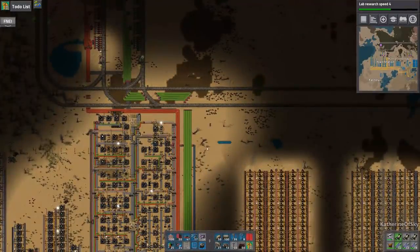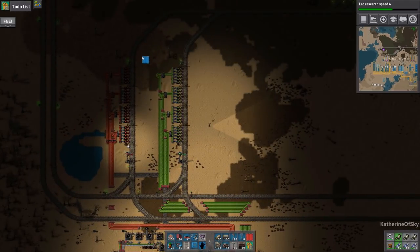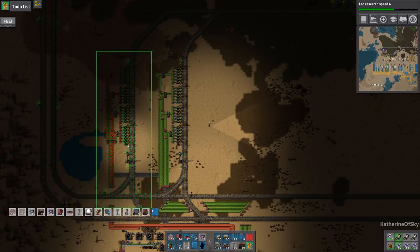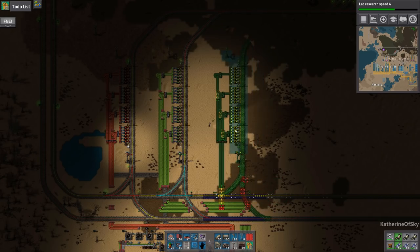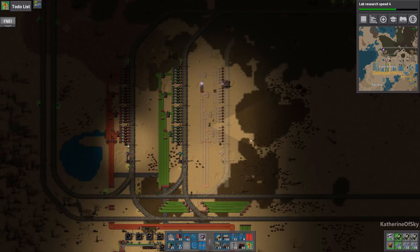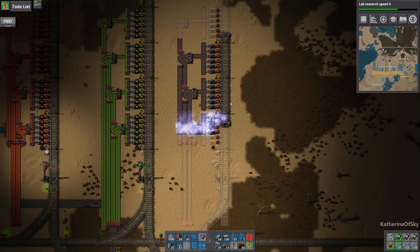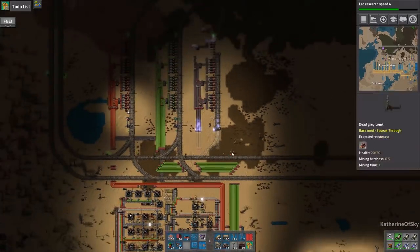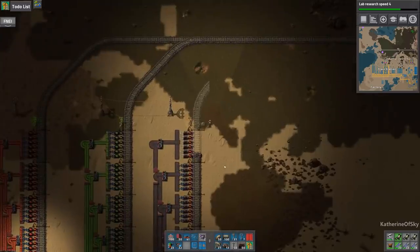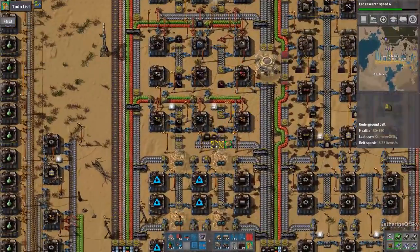Kind of tempted to import blue chips here. Why don't we just do that? We're not actually using enough to warrant replacing all these inserters, and especially since these are being combined into two belts instead of four, we don't technically need all of those being stack inserters. They're okay being regular fast inserters.